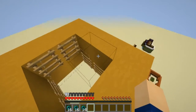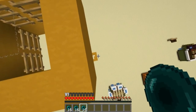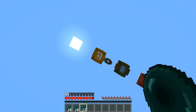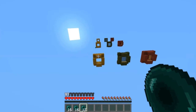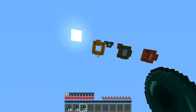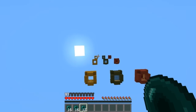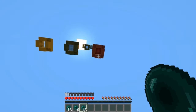The space between all of these ender pearl elevators is about 20 to 25 blocks. I don't recommend going further than that because the pearl won't reach. This setup is about 20 blocks from the ground. Don't go up as high as 30 blocks, but as you can see landing up there would already be pretty high.